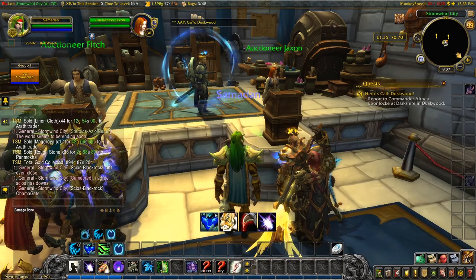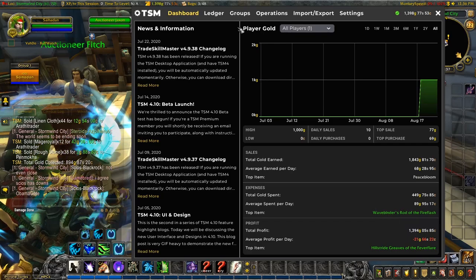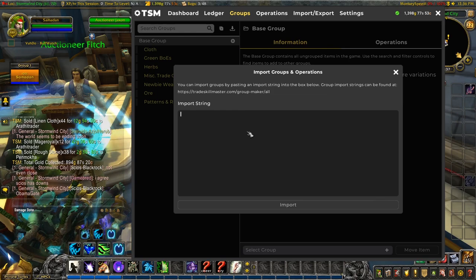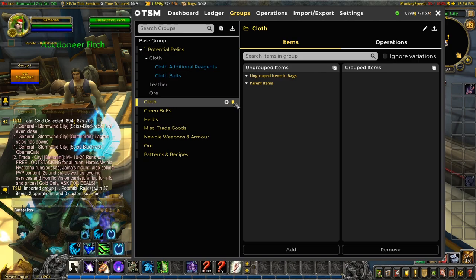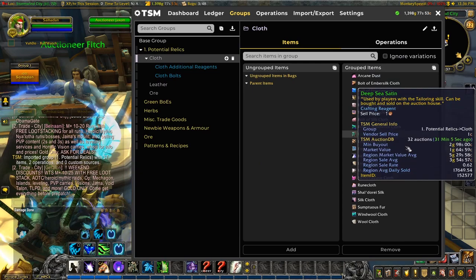I wonder if there's something we can do here now that we have a small amount of gold. I made a pastebin of a load of things to look out for, so I'll import it and see if I can find something nice and affordable. I'll use the new import group button in the group management tab. If I copy in my pastebin, here we have a new group: potential relics. My old cloth group is no longer needed because all the cloth has gone into the new group.